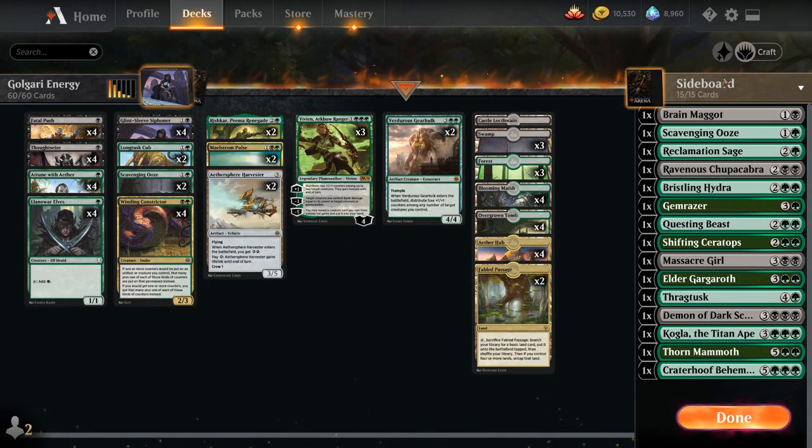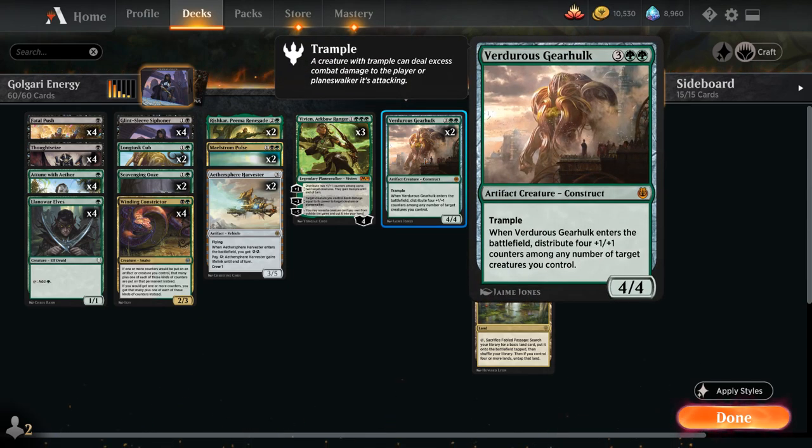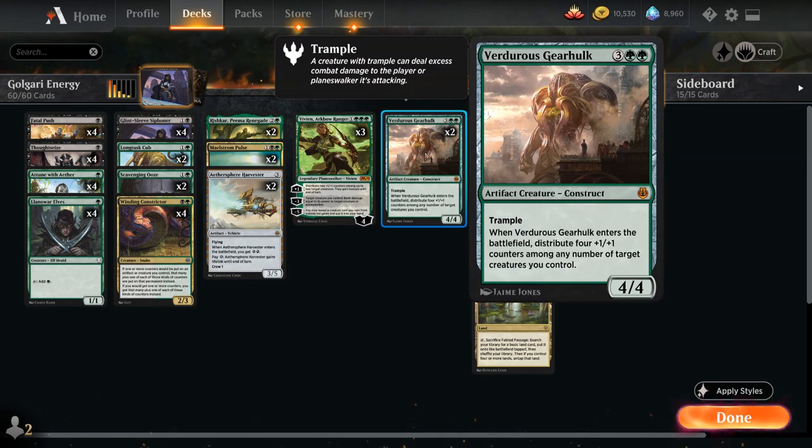So we've got 15 sideboard cards, despite playing in best-of-one, that we can potentially search up with Vivien. At five mana we have two copies of Verdurous Gearhulk — a 4/4 artifact creature with trample that distributes four +1/+1 counters among any number of target creatures. If we have a Winding Constrictor in play, it's usually beneficial to spread out those counters to get the most additional counters possible.